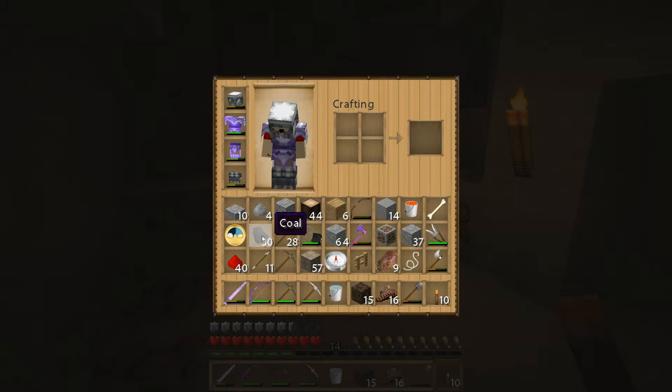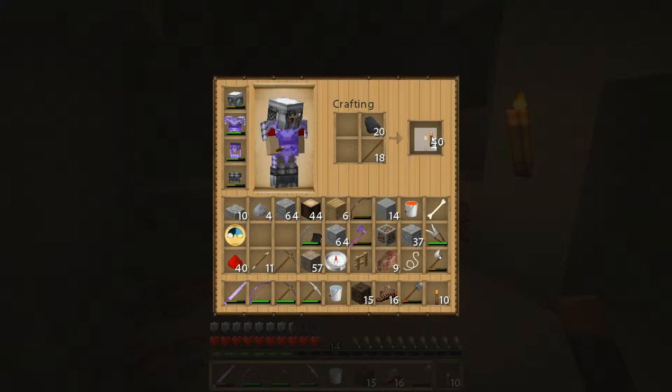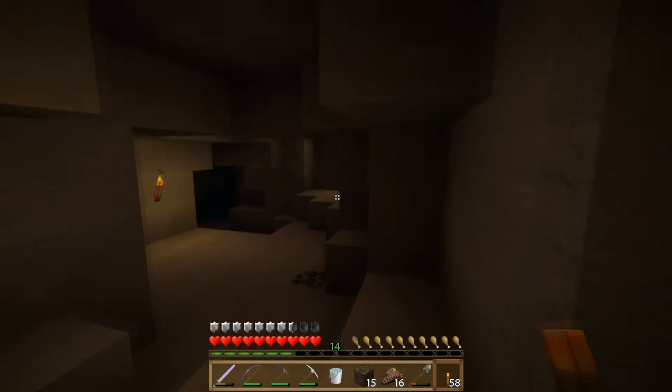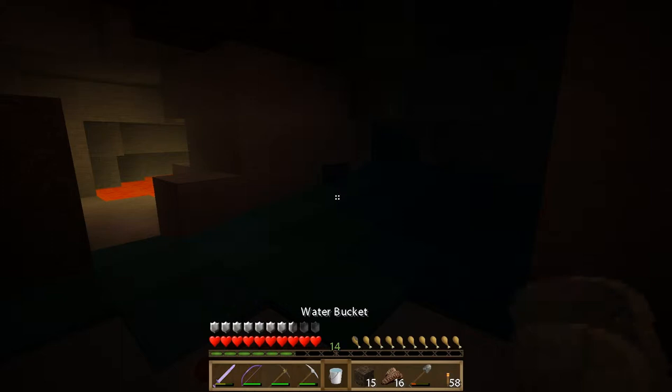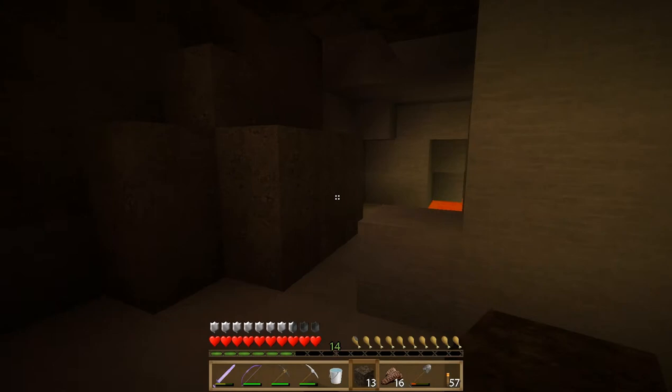We need to dump off some stuff because our inventory is pretty packed right now, and if we want to grab any of this ore we're going to have to get rid of some stuff. I'm going to make some more torches because we're running pretty low — we used a lot just discovering that little bit of cave so far. We'll block off this water if we can get to it, but there's actually another water supply a little further up, so let's get that.